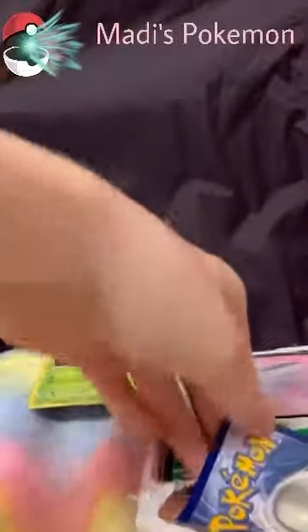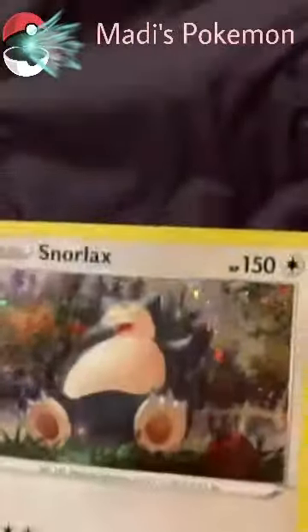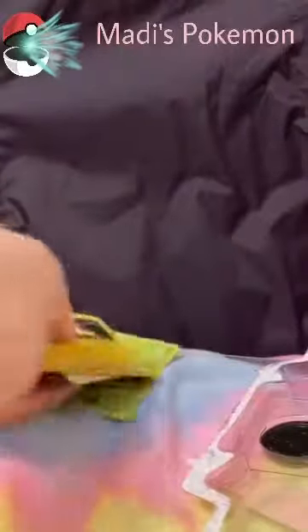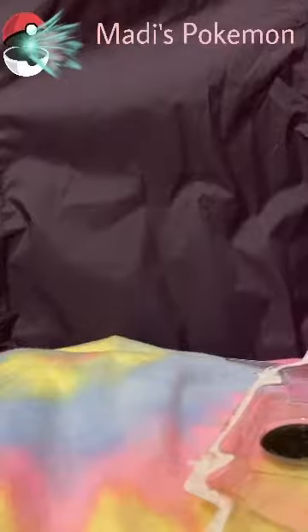Then we have Snorlax. They're a little bit bent, but nothing too shabby. And we have Morpeko — I have a Morpeko V, by the way. And here's a code card, which I'll be revealing once I get a new subscriber. That's basically how my subscribers work: every time I get a new subscriber, I will be leaking one code card, and that's why I don't leak them in the videos.